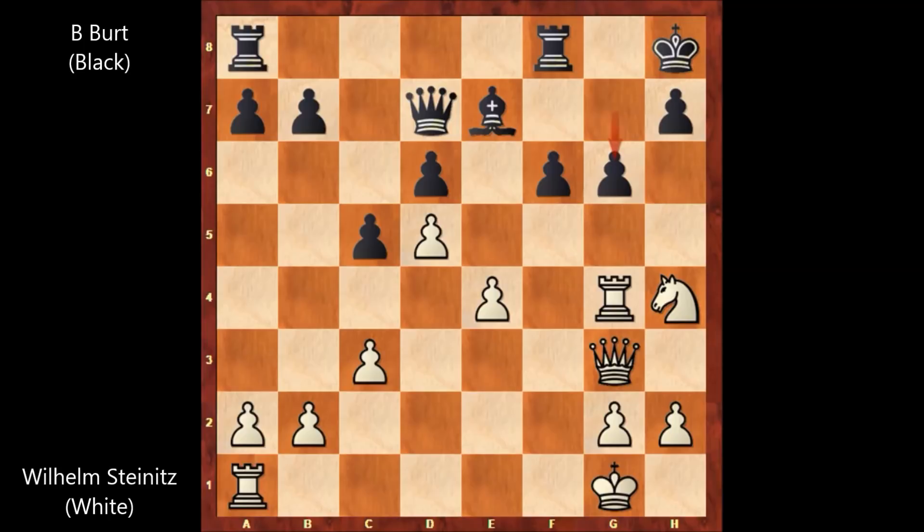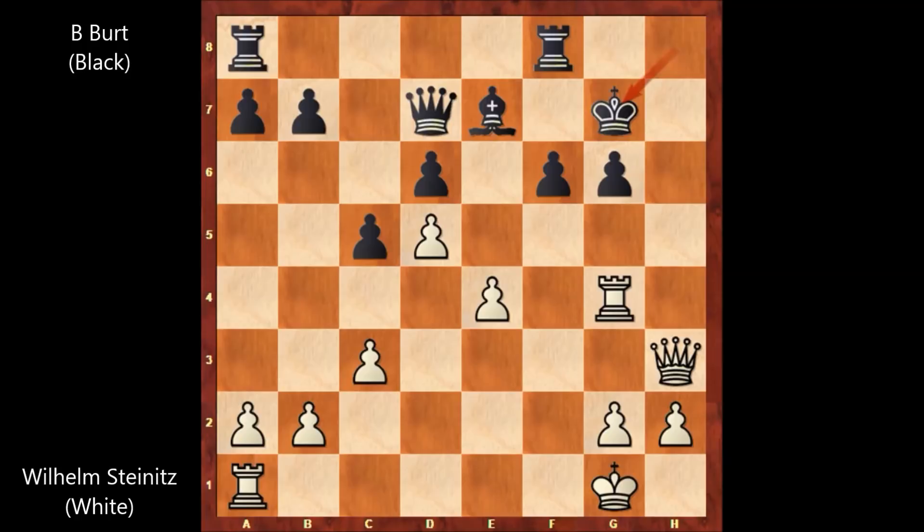Steinitz found the winning line. There is a forcing win in this position. Wilhelm Steinitz played knight takes on g6 — sacrificing the knight. What a move! Forking the rook and the king. Black captured the knight. Not every follow-up is good for white — for example, capturing the pawn with the rook lets black survive. So Steinitz played queen to h3, which is check, and the black king needs to go to the g-file. King to g7 — that is one of the only moves.